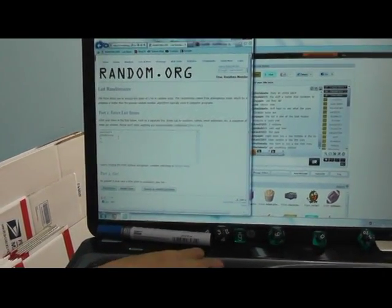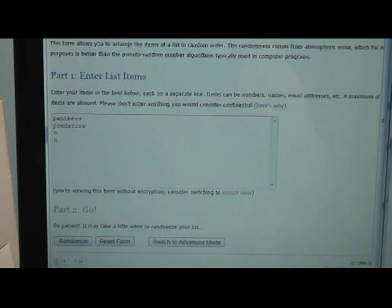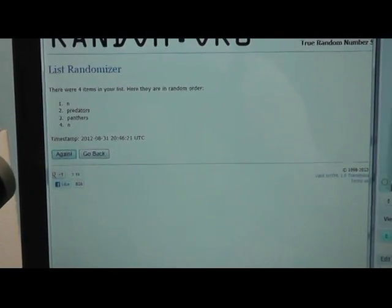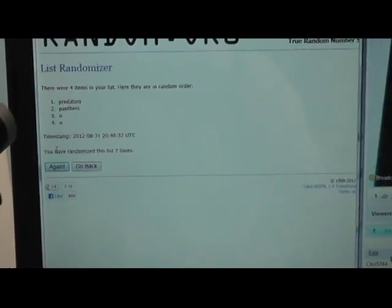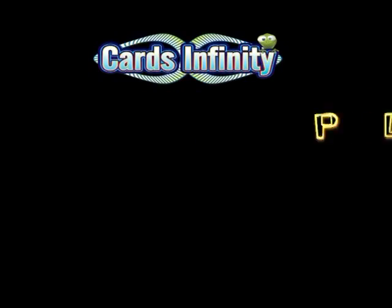Alright, we're going to randomize twice. I'm going to click this randomizer twice — whoever comes on top gets the quad piece. Randomize — Predators on top, Panthers. Click again... Predators stayed on top on that one, so that'll do it. I'll get this video converting, and that's the last one of the break. I appreciate you guys joining and I'll get the video going right now. See ya, thank you.